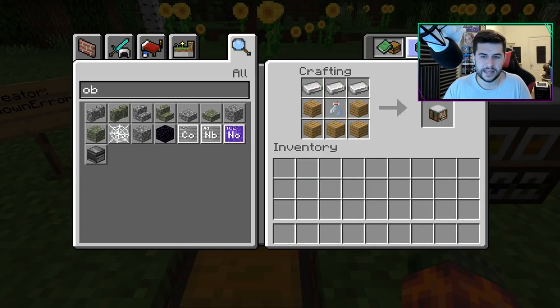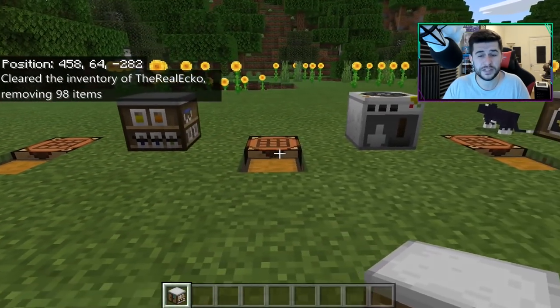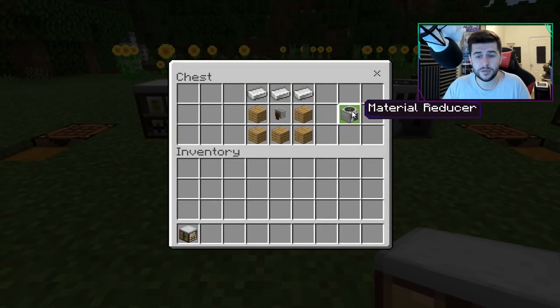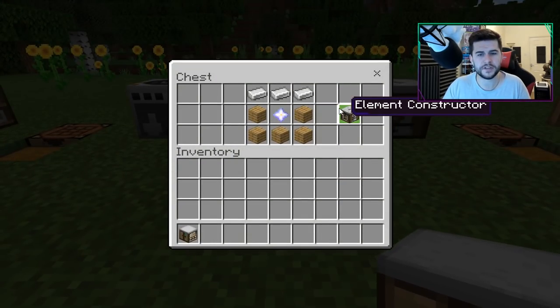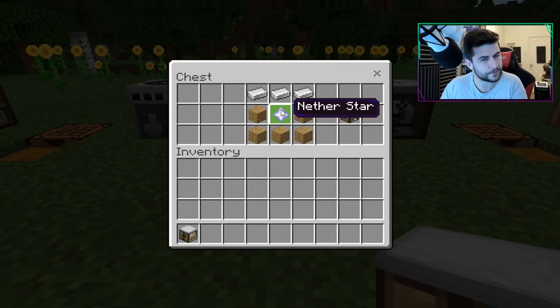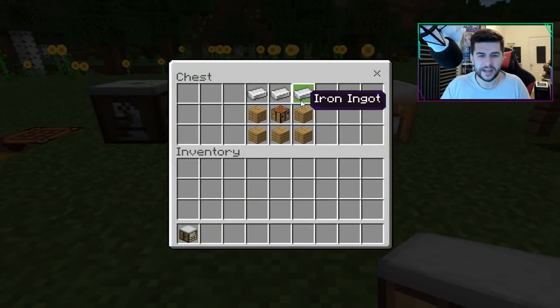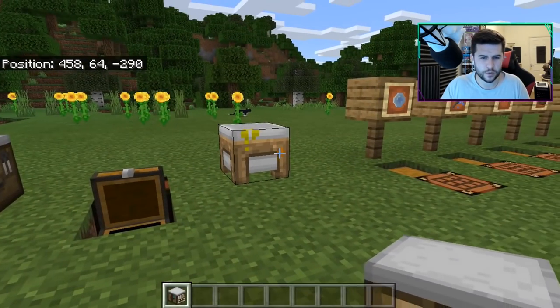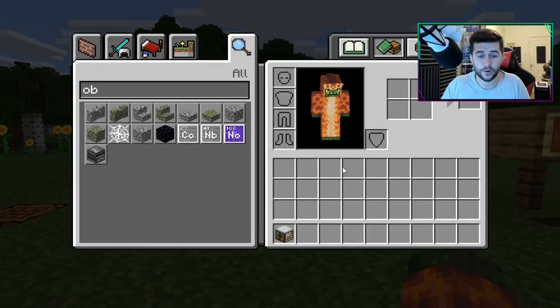I will show you the recipes in case you're interested, and if you want to go to the page below it will teach you in more detail. To create the material reducer, you are going to need a grindstone. To craft an element constructor, this one's quite difficult because you're going to need a nether star — and fighting a wither in the Bedrock version is quite dangerous; it's a lot harder than on Java Edition. And there's the compound creator recipe.